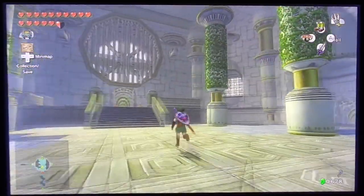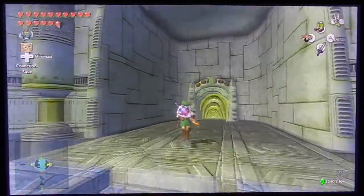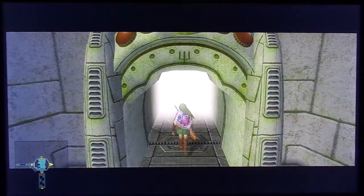Hey, what's going on everybody, welcome back to some more Legend of Zelda: Twilight Princess. We are on to the second part of the City in the Sky temple, and we're going off to the right to go to the next section.